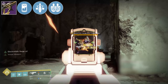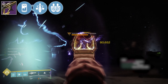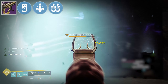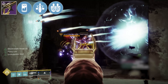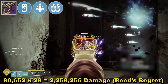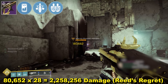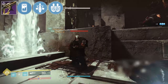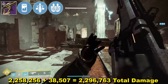With Firing Line and Particle Deconstruction fully procced, damage per round was 80,652. I could hold 20 in reserves and 5 in each magazine, but with Triple Tap, each magazine effectively increases to 7 if you land all precision shots. This meant 4 rounds of 7, so 28, and total damage from Reed's Regret came in at 2,258,256. With the round from Cartesian Coordinate to fully proc Particle Deconstruction, which did 38,507, total damage for the full test was 2,296,763.